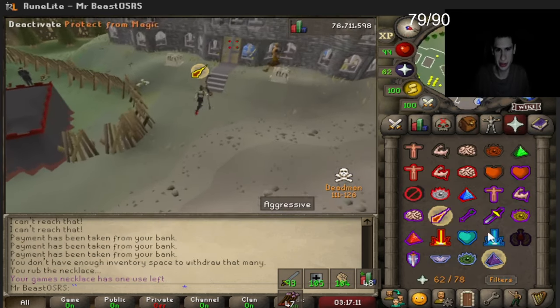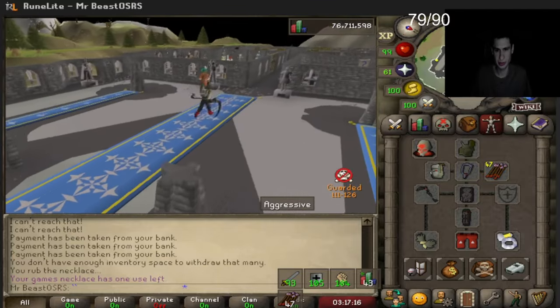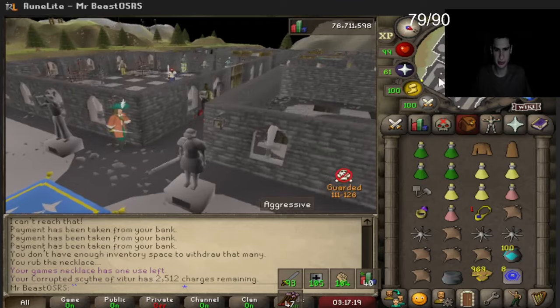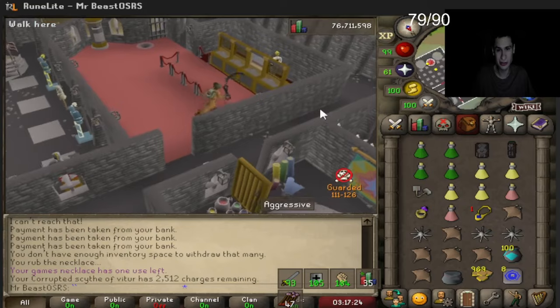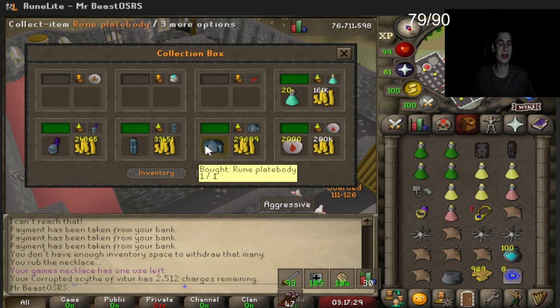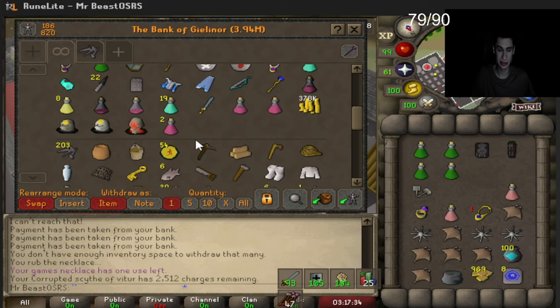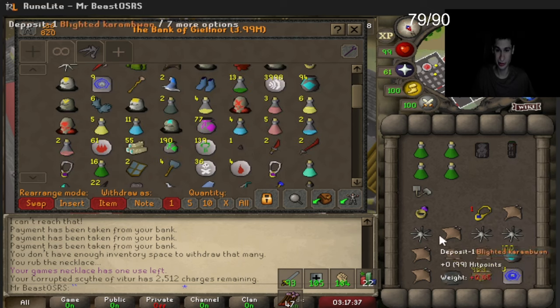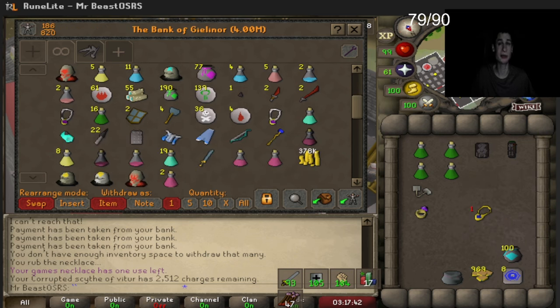I had to run back here twice through the PvP area but we are fine. We got 2,500 charges, plus we forgot to buy the full runes — 2,000 more blood runes, 20 prayer pots — we have enough super combats to stay here for so long. We can camp here for days. We'll cap here maybe till around 95 to 99 strength.